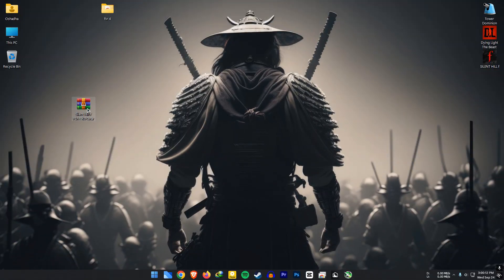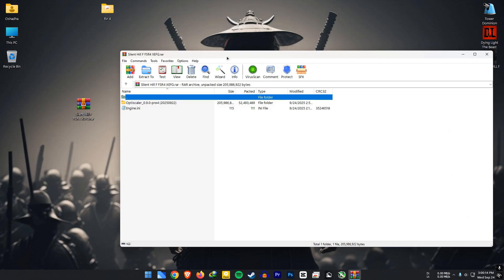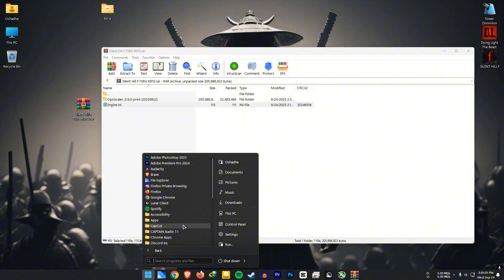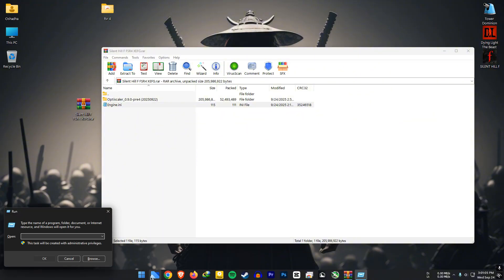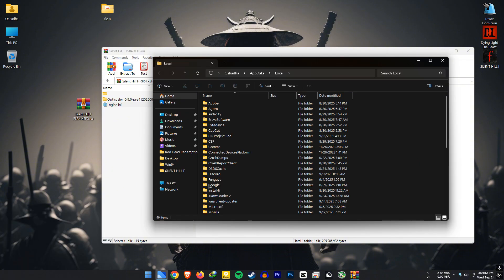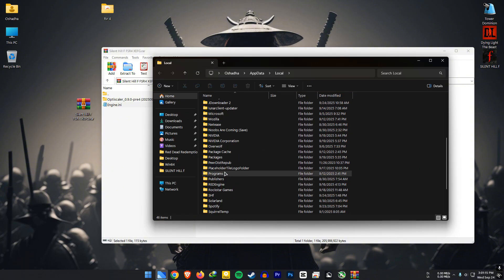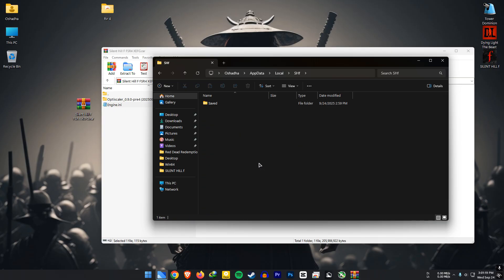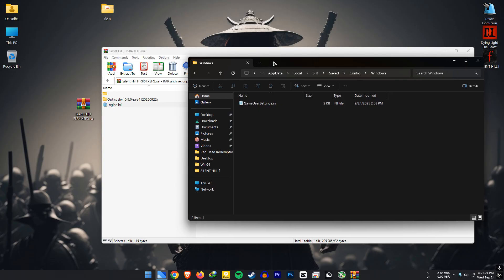Download the file from the link in my video description. Inside you will find the engine.ini file. Open Run from the Start Menu and type the path shown. In here, search for SHF. Go to Save, go to Config, go to Windows, and drop the engine.ini file in here.